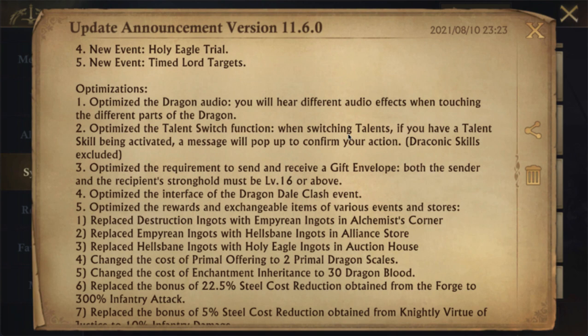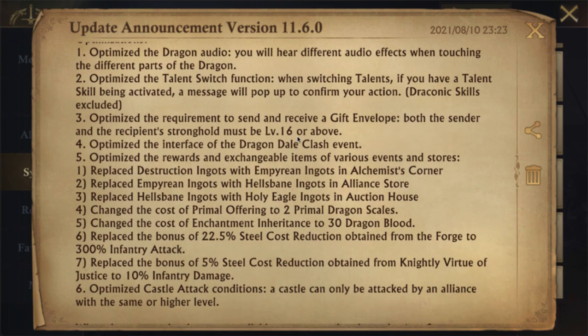If you're switching talents and you already have something like Colossal March activated, you'll get a pop-up message letting you know that if you switch talents you can no longer have your Colossal March or whatever you have activated. They've also made it so that you have to be level 16 or above to receive a gift envelope.